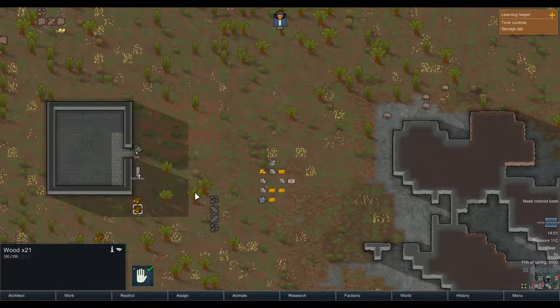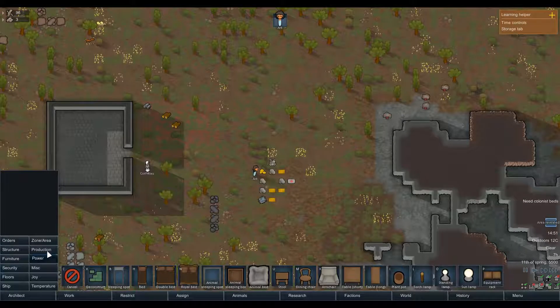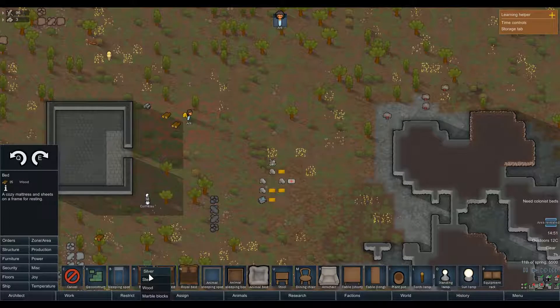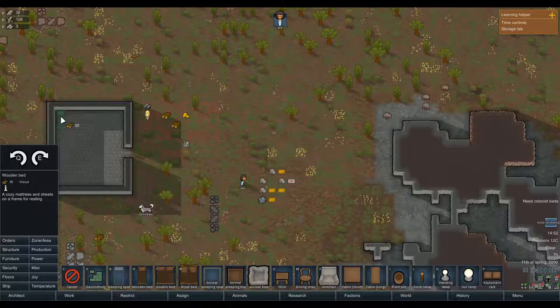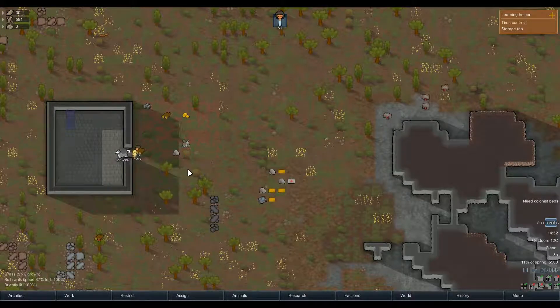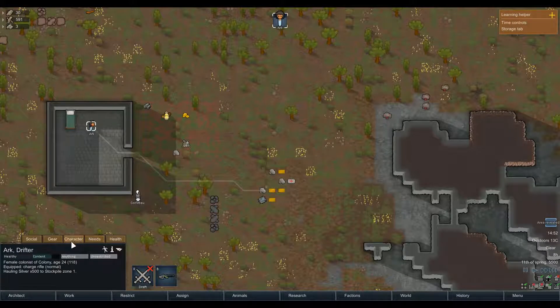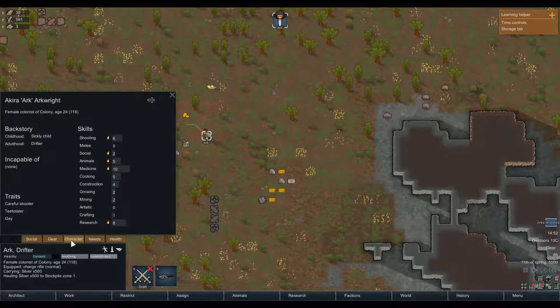Eventually she will put some stuff in that brand new shiny stockpile we made. Let her haul a couple things before we build the bed, which is on the architect menu. Click on it once, decide what to make it out of — wood. Q and E rotate objects. I'll just hop down there. Escape backs out. She's going to decide her bed is cool. We can see many things: social bonds.